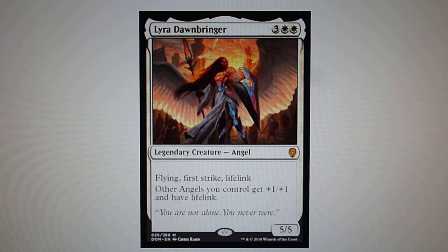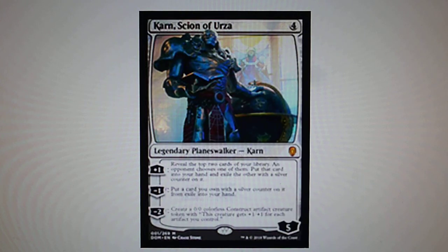Lyra Dawnbringer — flying, first strike, lifelink. Other Angels you control get +1/+1.